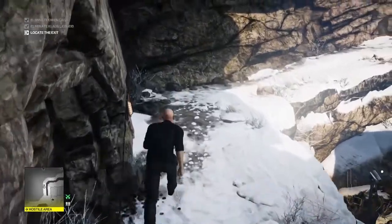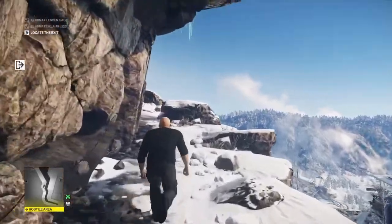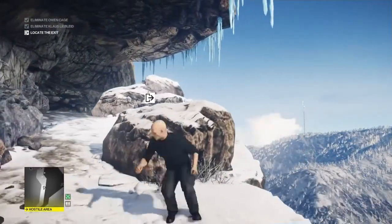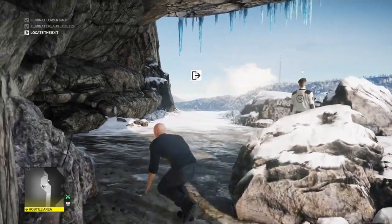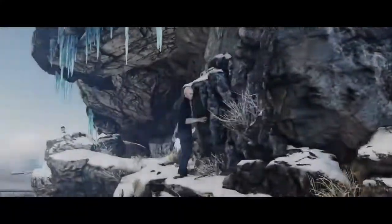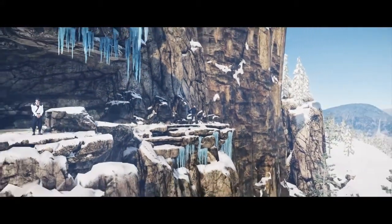There are two guards at the top end of the path but they're relatively easy to get past. Once we get to the larger rocks up here we can see the two guards. We hide behind the big rock, and when the guard moves away to the ledge we're free to bypass them and exit the mission. That's the Silent Assassin Suit Only run for the Patient Zero campaign. I've been Anubis and I'll see you all in the next video.